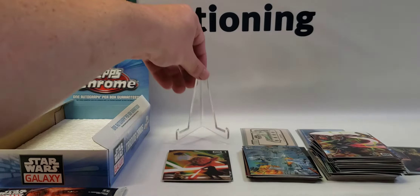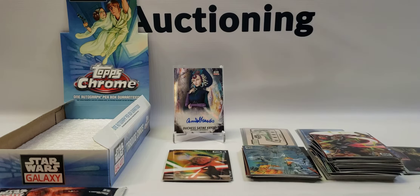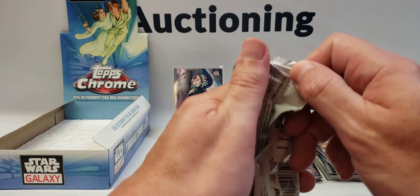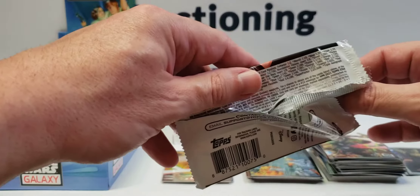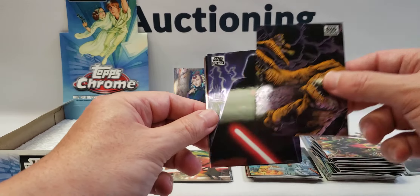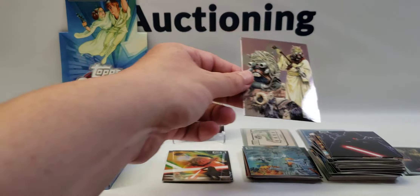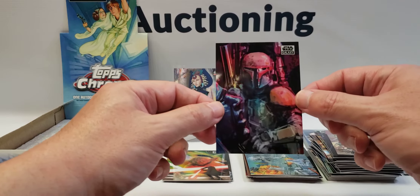Sorry about that folks — still at work, so the business phone is ringing even though we've been closed for an hour. All right, we have a Rancor, cool Vader, sweet refractor of Boba Fett, and a Tuscan Raider which we have not hit yet for our set. Take a look at that refractor.